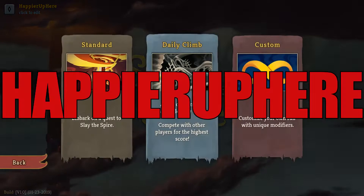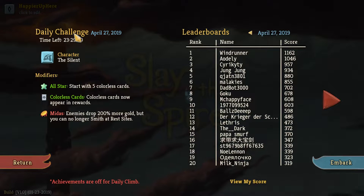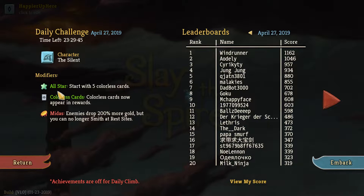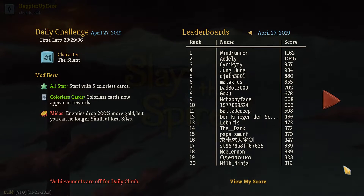Hey y'all, welcome to Slay the Spire. Today we're playing the daily challenge for April 27th, 2019. The character is the Silent and the modifiers are: All Stars — start with five colorless cards; and Midas — enemies drop 200% more gold, but you can no longer smith at rest sites. Let's get started.